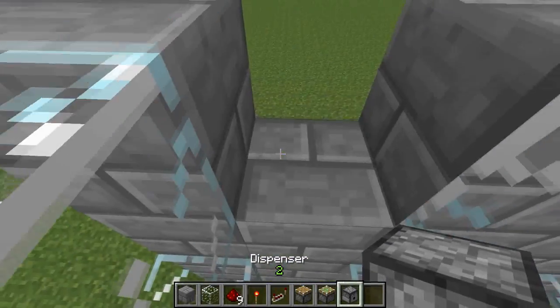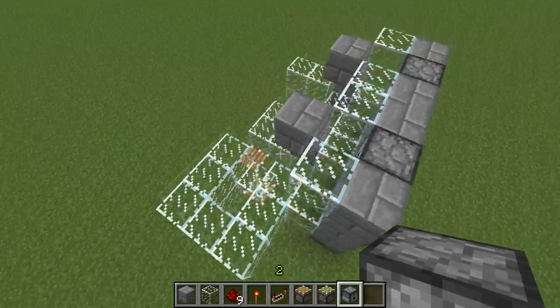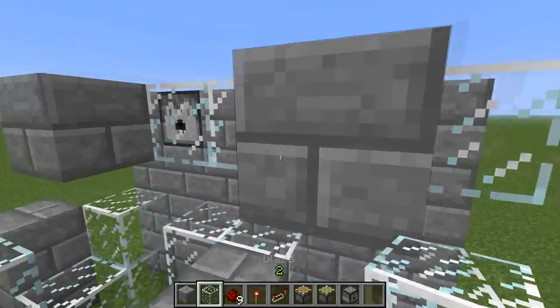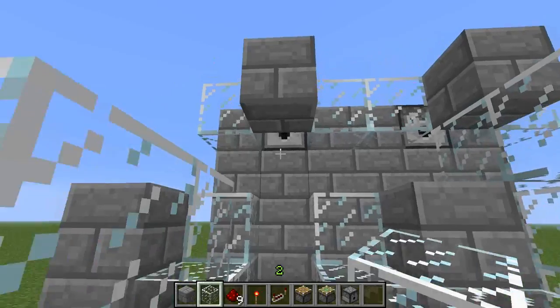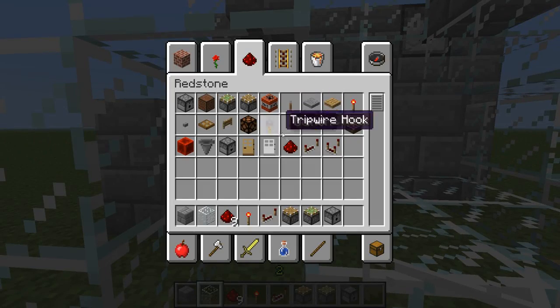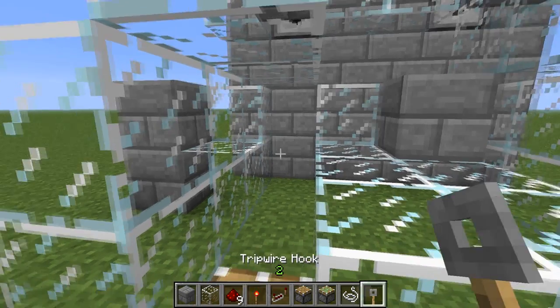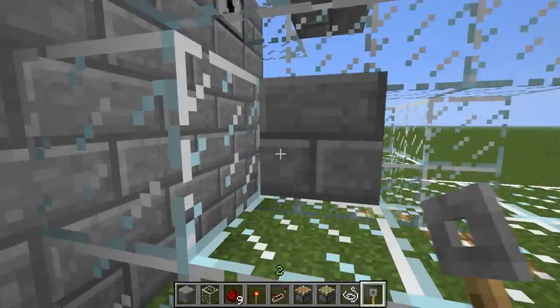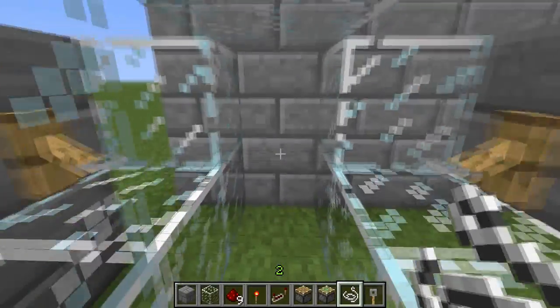Now I gotta put the dispensers like this. And now I'm gonna cover up, make a roof so the mobs won't slow down the water. Now I gotta attach the tripwire hook to the solid block - the stone brick that I just put in there. So I'll put one here and one here, and attach the string to it, and now it's gonna be functioning.